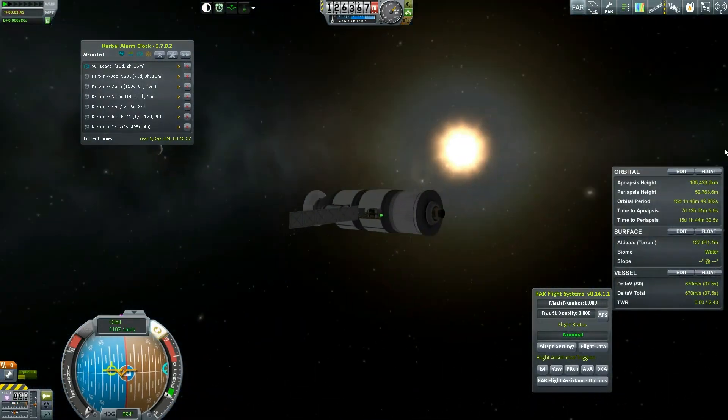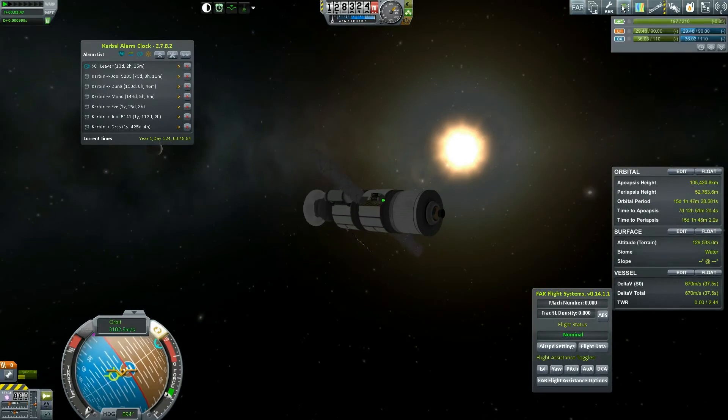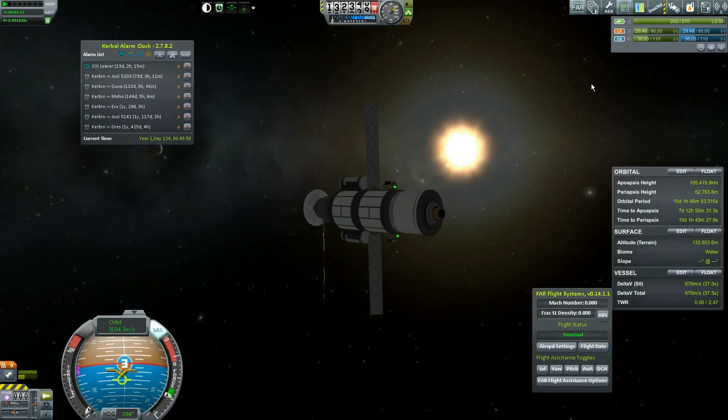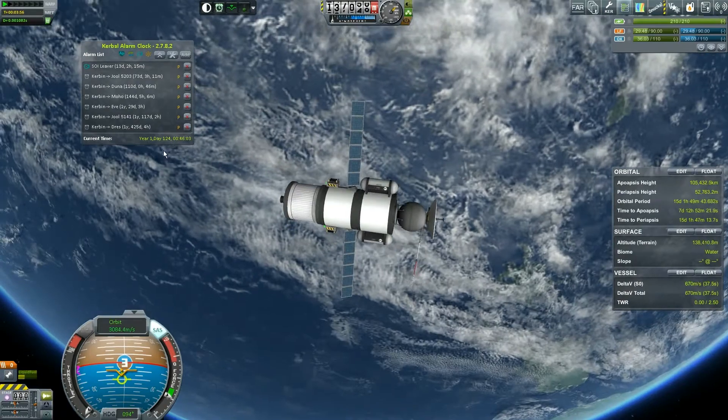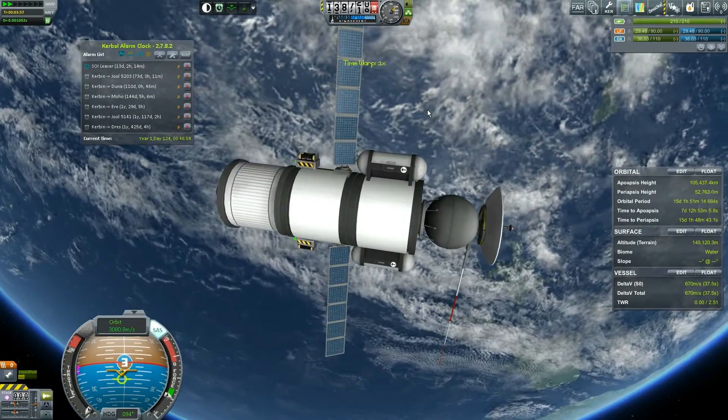The sun is over here so we want to turn sideways. Looks like we are getting enough solar power, which is nice. We don't need FAR anymore — nice little compact ship, nothing wrong with it.